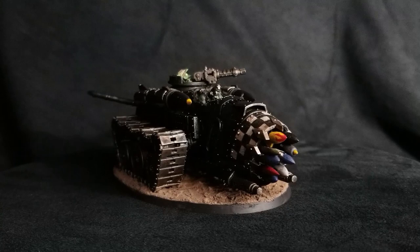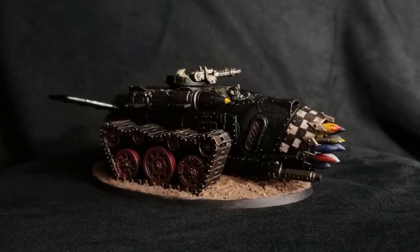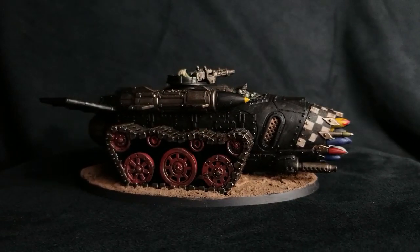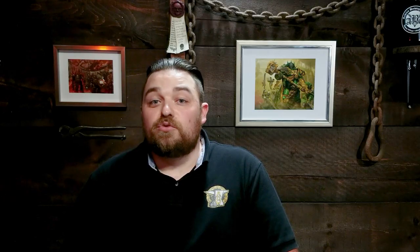The rocket cannon and wing missiles have the same base stats — both strength 8, negative 2 AP, flat 3 damage. The rocket cannon is 2D3 shots, and the wing missile is one shot but with plus 1 to hit vehicles and minus 1 to hit everything else. All these weapons are assault weapons, so you're not suffering that movement penalty. Hitting 50% of the time is pretty tasty.